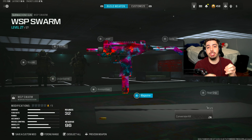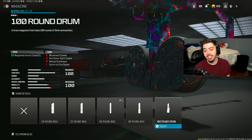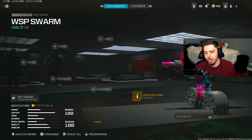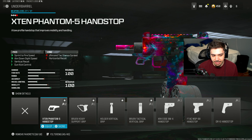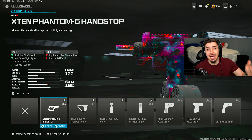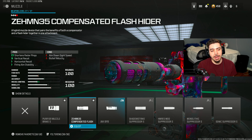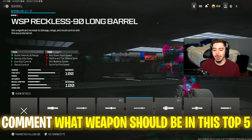Next we have the WSP Swarm, which they didn't even nerf — they left it alone. That's why it's on here: it is just that good and I'm surprised it wasn't nerfed. My updated build now uses the 100-round drum mag instead of the 50. It's so much fun — it has the highest fire rate in the entire game and you'll be burning through ammo. For my underbarrel, I have the X10 Phantom 5 Handstop again. With the 100-round drum slowing things down, that's where the sprint to fire and ADS speed come into play, plus better vertical recoil control and gun kick control, which we definitely need given the high fire rate.